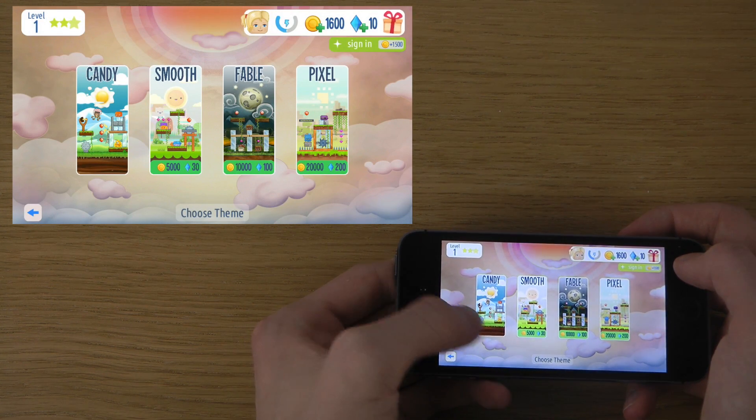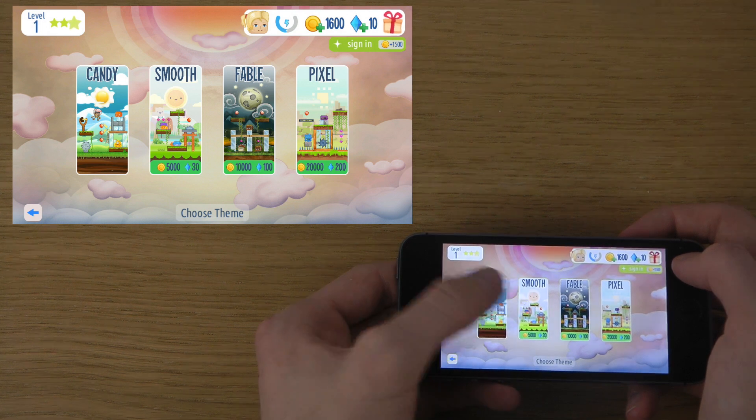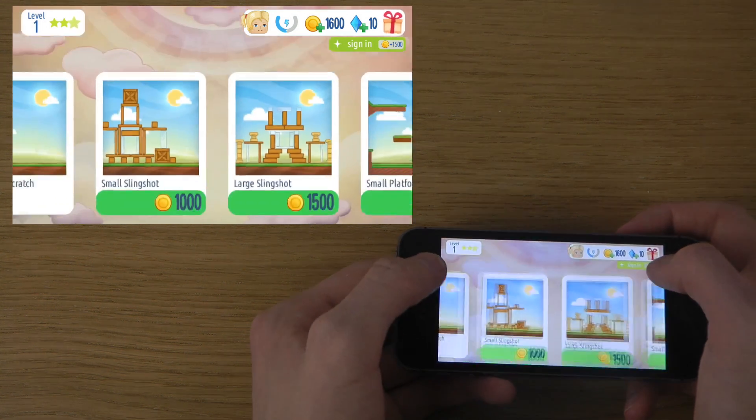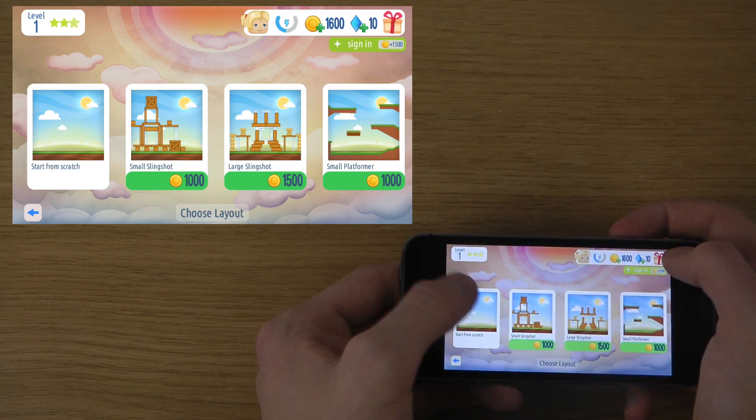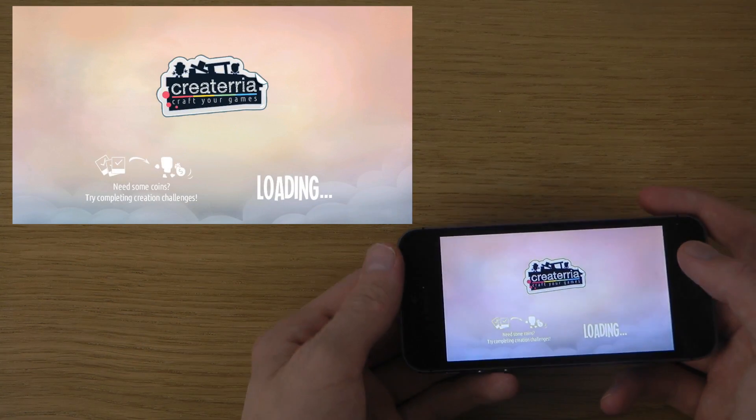You can select different variants here - it shows different themes: candy, smooth, bay ball, pixel. Let's go with candy. And then you can buy various things or start from scratch.